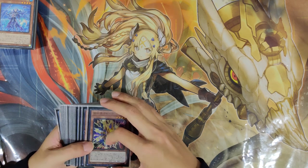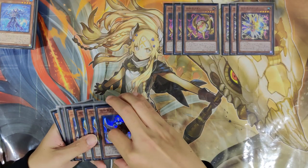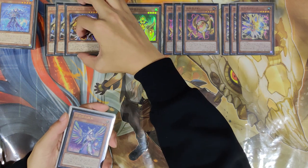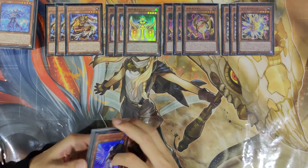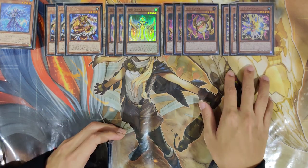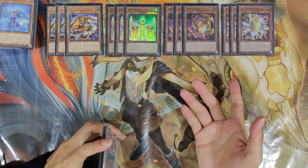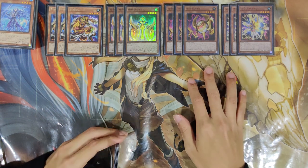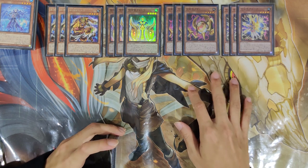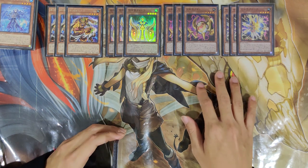For the Ishizu monsters I'm playing max copies: 3 Keldo, 3 Agido, 3 Keldol, and 3 Mudora. It took me some time to memorize all their names - you can also call them by their object names: the Vanguard, the Sentry, the Statue, and the Oracle.